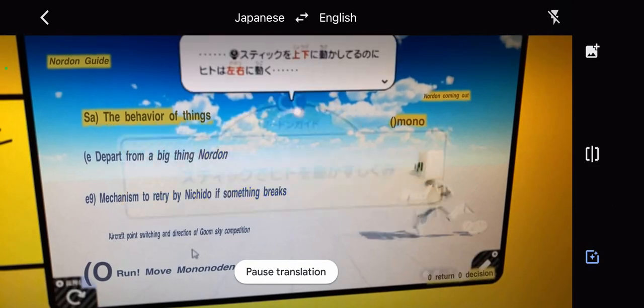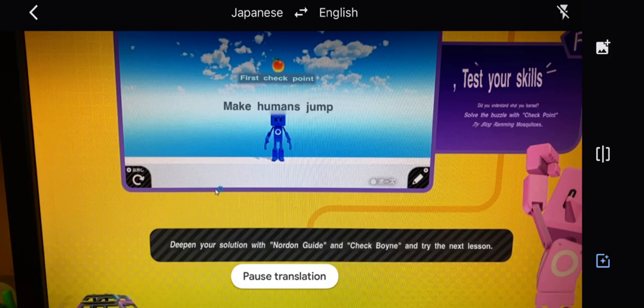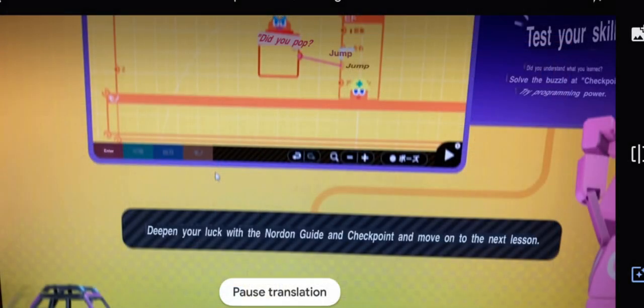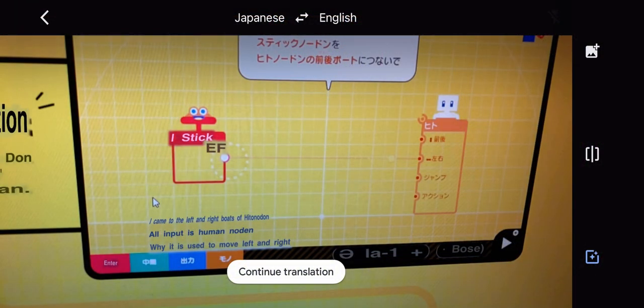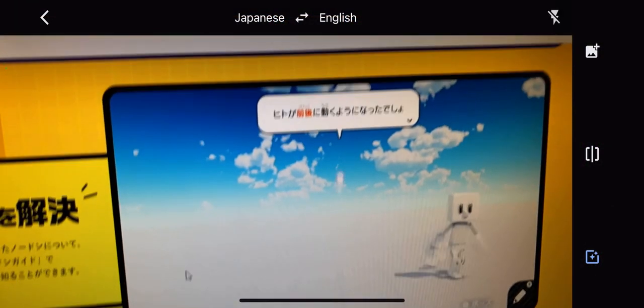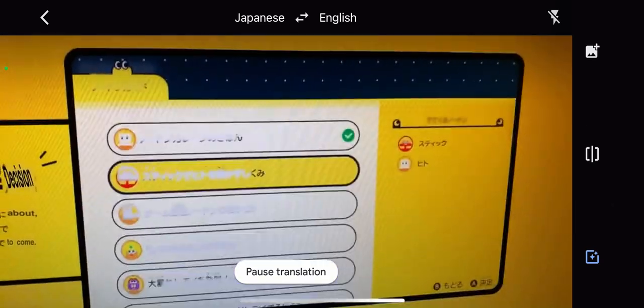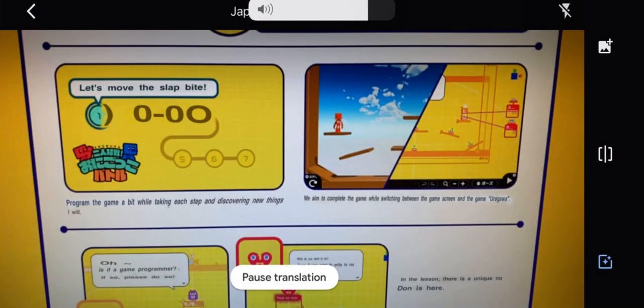What I will say about what I learned looking through all these translations — and I'll pop them up on screen so you guys can take a look at the various menus — is that these are the tutorials to show you how to build games. They include a sample level, and it kind of shows you what you're doing with each node.